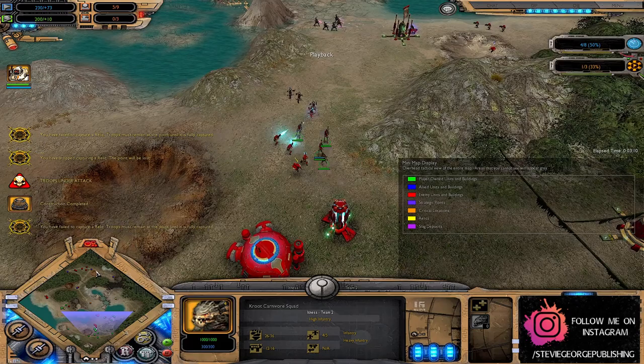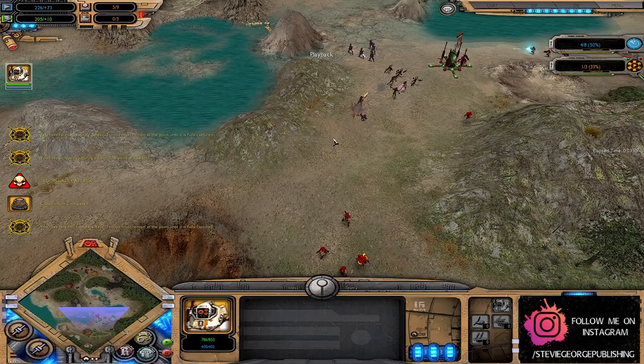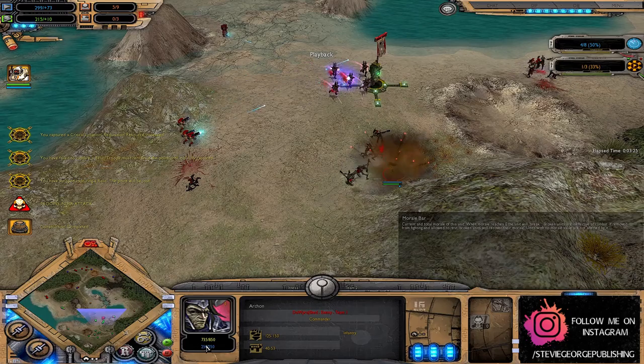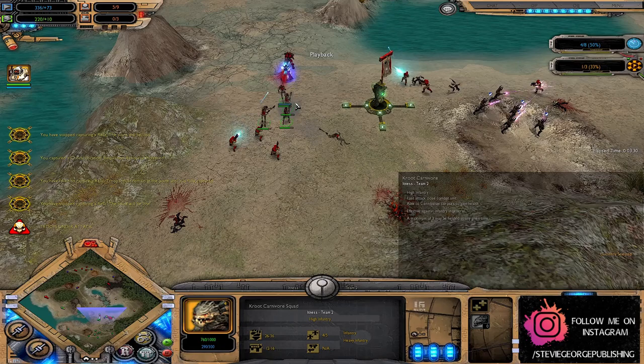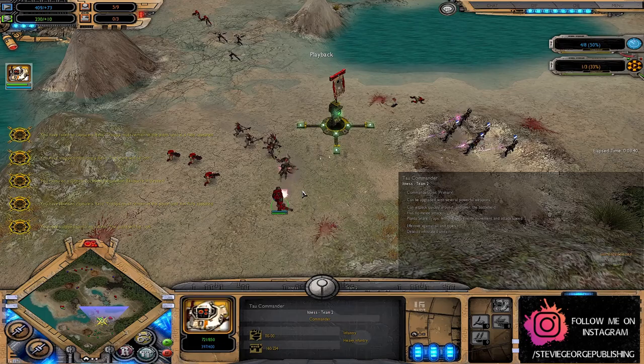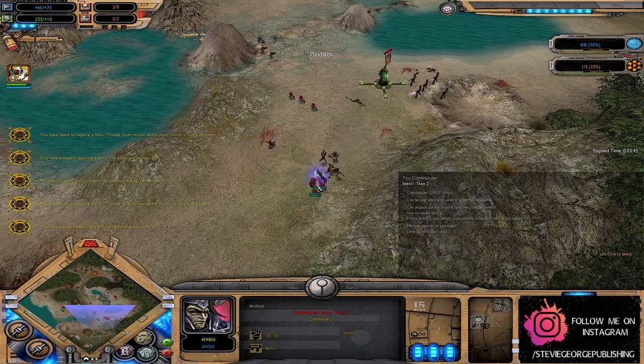More Kroots have been put down on the battlefield. A Tau commander is over here taking on a whole squad of Mandrakes, with the Kroots bashing around those Mandrakes as well. The Archon is not going for any of his Elite Incubi at the moment — he's got 850 health, same as the Tau commander. He has the option to get his Elite Incubi, which will increase his survivability. Without those guys, getting into close combat makes him quite a vulnerable soul if not properly micro'd, though the micro is quite good at the moment.